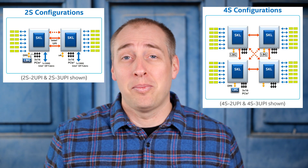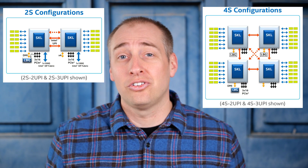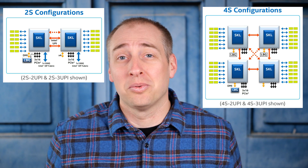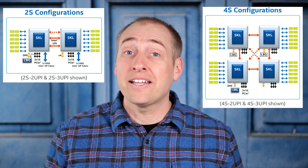There are dual-socket servers that only use two UPI links between the sockets — that's a cost optimization area, lower power, costs less for the motherboard. But even in that case, you're still only getting half the bandwidth with one link across versus two. Either way, you're getting less socket-to-socket performance in four-socket than you do in two-socket. That's a big deal.